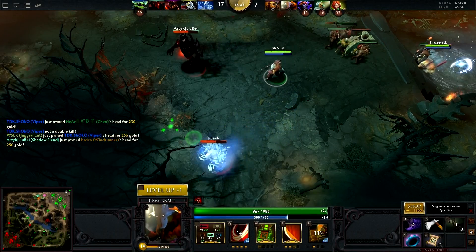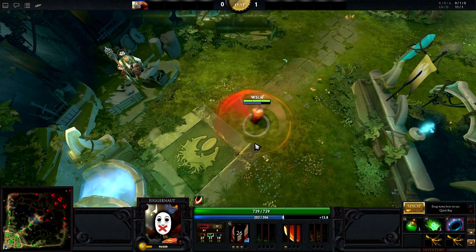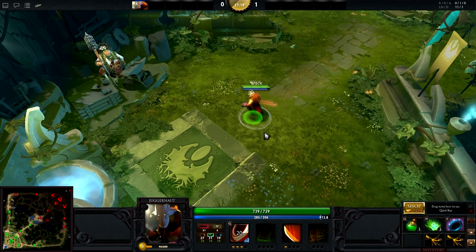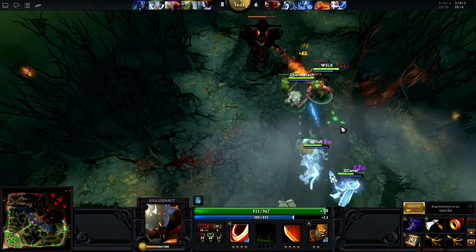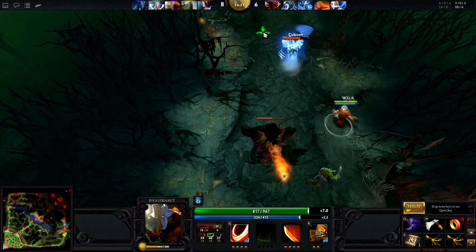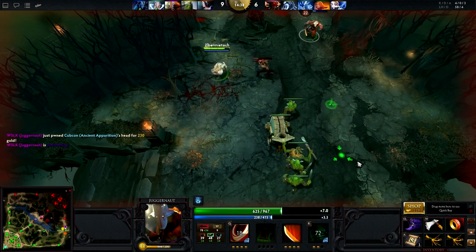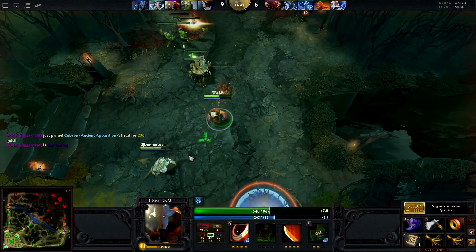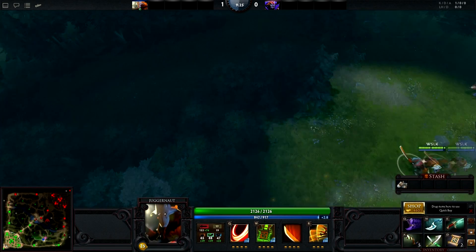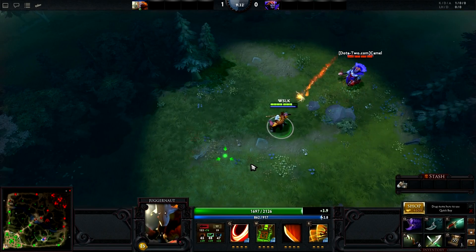Juggernaut's first ability is what makes him such a menace in the early game. Blade Fury causes the Juggernaut to spin, dealing heavy magic damage in a small area around him while rendering him immune to spells for 5 seconds. This skill deals a total of 400 magic damage at level 1 and 700 at level 4. Because of this high magic damage output, Juggernaut is often able to net early kills and sometimes even a level 1 first blood. This skill also silences Juggernaut, preventing him from using his other abilities, but keep in mind he is still able to use items. Blade Fury is one of the most versatile skills in the game, usable both offensively and defensively via its magic immunity — for instance, Juggernaut can fully channel a teleport scroll while remaining spell immune, making for a very handy escape mechanism.